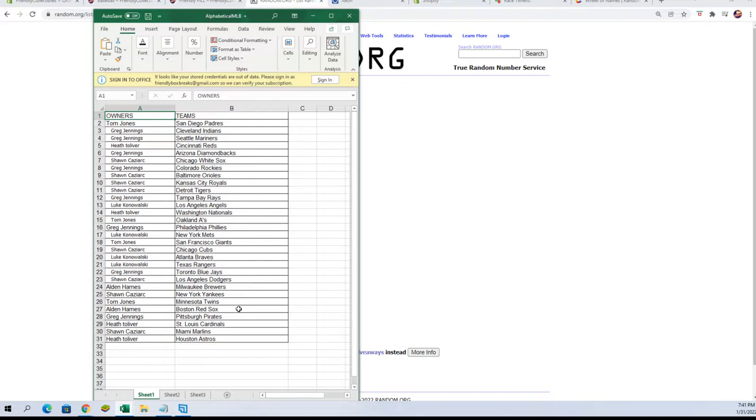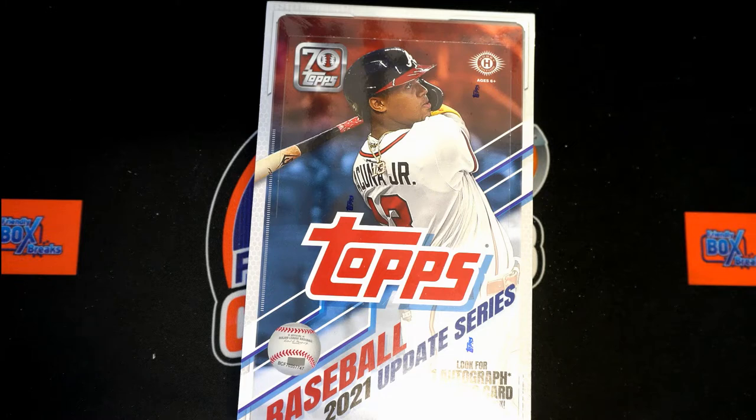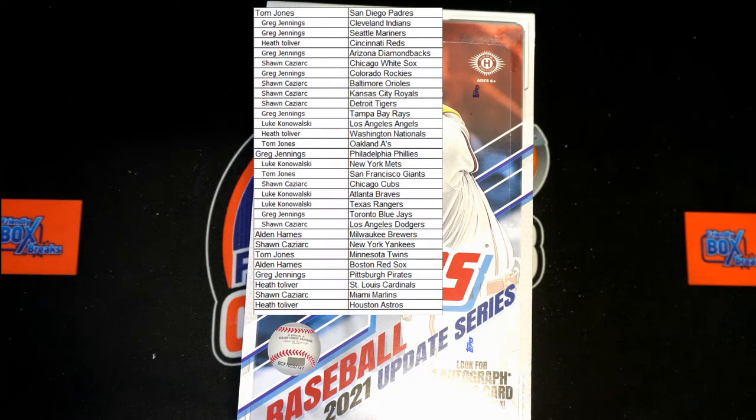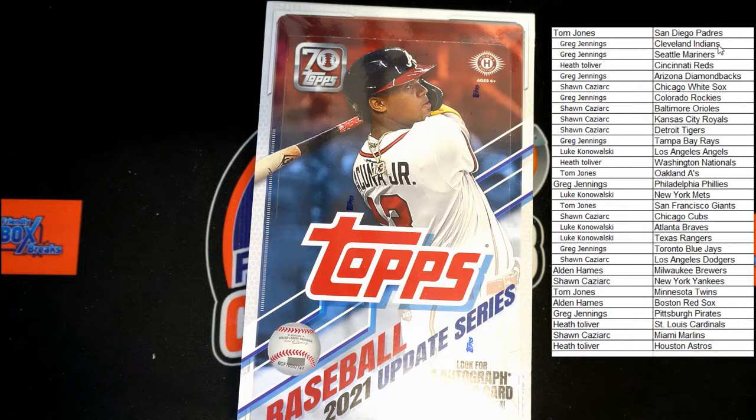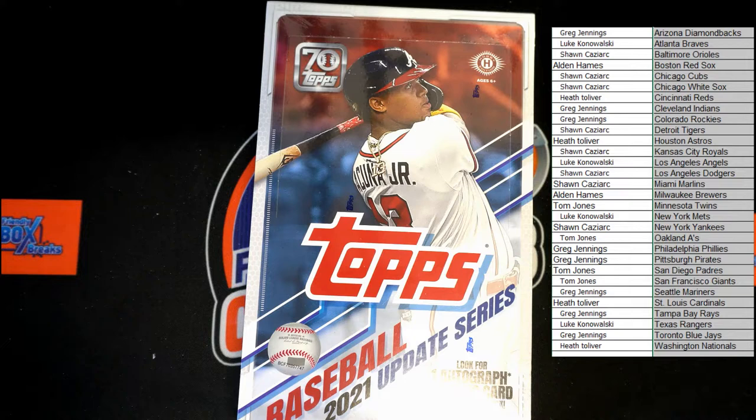I'm going to switch over to the other screen, add this list of names, and then we'll alphabetize by team names — it will keep the owners' names with the teams. Any trades now would be the time. We're going to alphabetize by team names, it will keep owner names with the team that you have. Speak now or forever hold your peace, as they say.